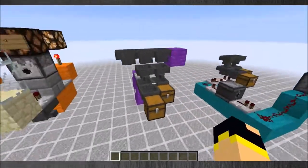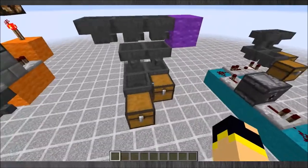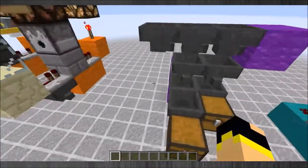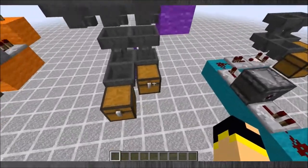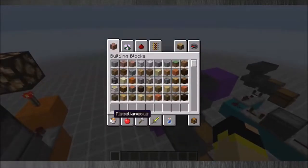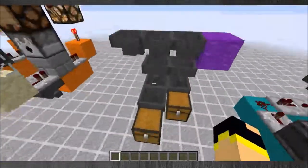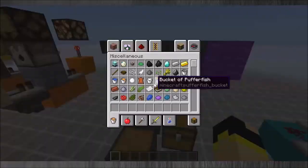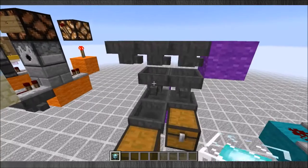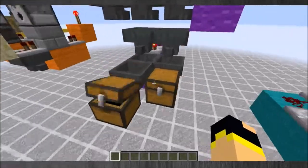The next part is the item retrieval. Now this has two functions: one to confirm that the item is true and two to separate the ingots from the trash. So if we go and grab an ingot and throw it in the top, it should be filtered out into this chest. Whereas if we have any other item, instead of going to this chest it will go to this one.